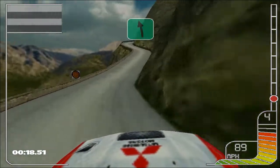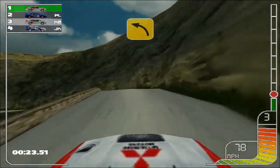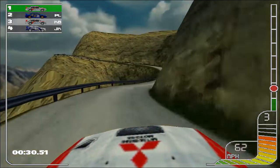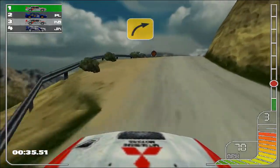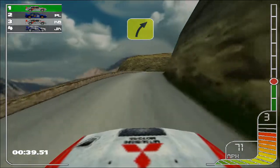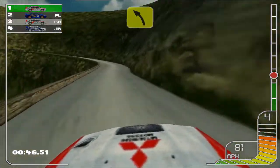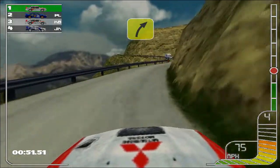Two left into four right. Overcrest into five left, opens. Four, three left. Five right. Three left. One left. Care of a crest into five right. Three right. Long three left. For crest. Two right into three right. Long three left, tightens into four. Left into three right.